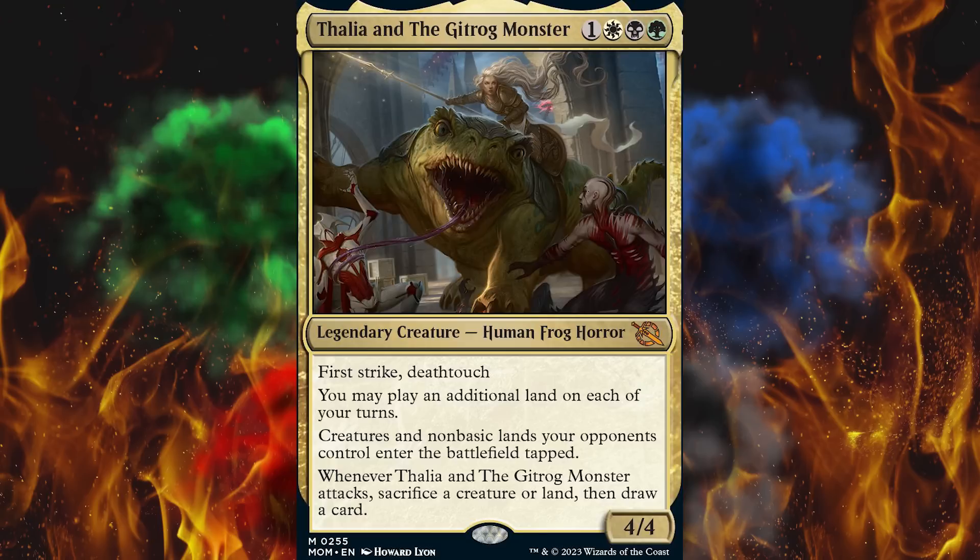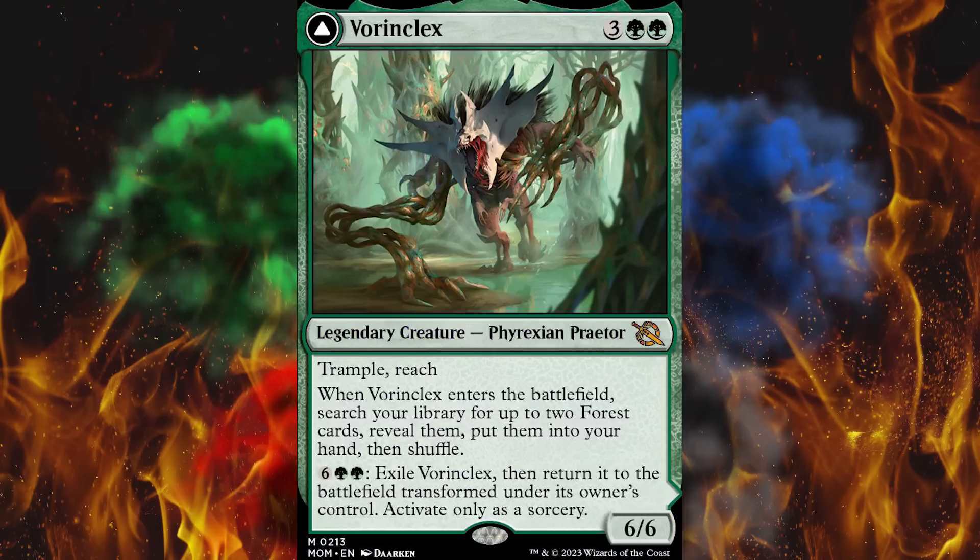9th place, we've got Thalia and the Gitrog Monster for $12. First strike, deathtouch, 4-drop, 4/4, play an additional land on your turns — this just screams Commander. Then sack a creature or land on swing and draw a card? Very powerful card, so it makes sense. Then we've got Vorinclex, traditionally an overpowered card, coming in at $14. All three of these are mythics.